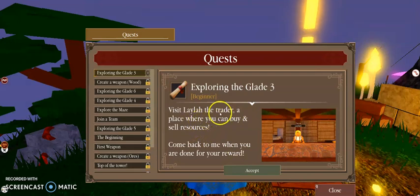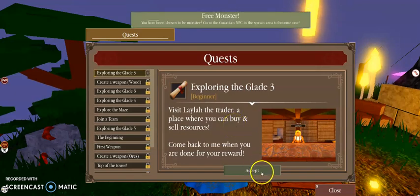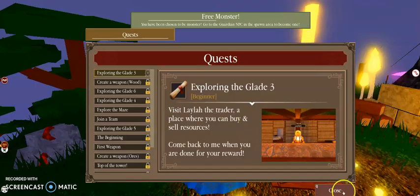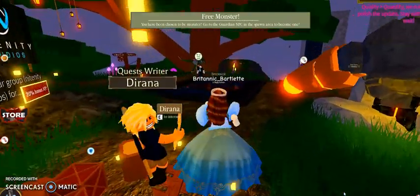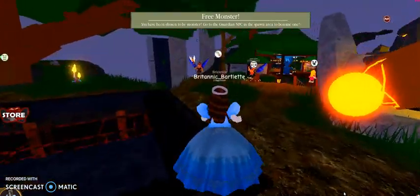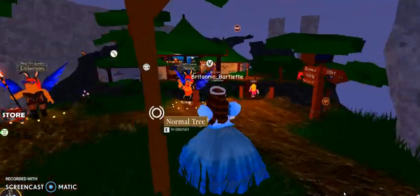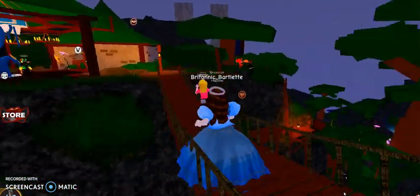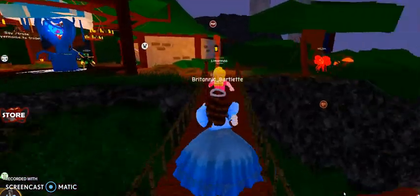Visit Layla the trader — to a place where you can buy and sell resources. I get to be the monster — okay, I'm not going to do that this time. Maybe in another video. I'll play this again and I'll explore the maze.